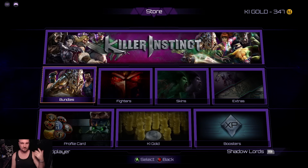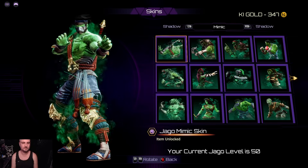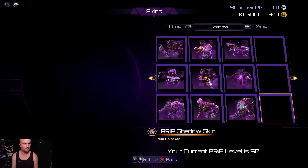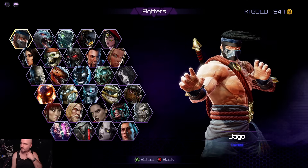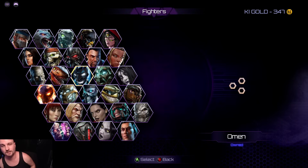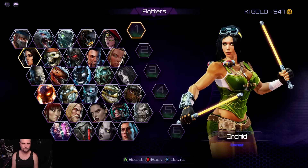You can unlock all these skins with Killer Instinct currency or shadow points depending on the skin type. They look very cool, and there's a lot of content to work towards - though some of it might be a bit of a grind. The Shadow Lords campaign is a single-player mode you can also do online, where you choose a team, fight different characters, and the Omen shows up with a piece of Gargos that you've got to destroy. Eventually defeating Gargos unlocks the Astral Plane stage.